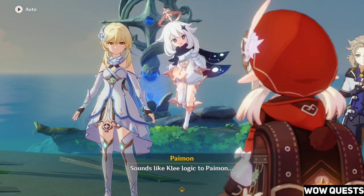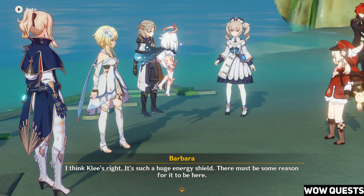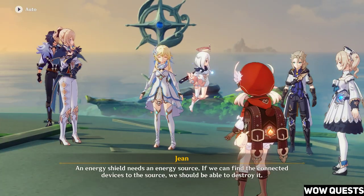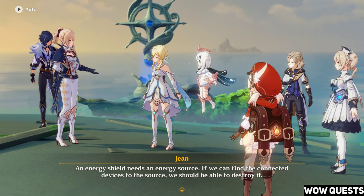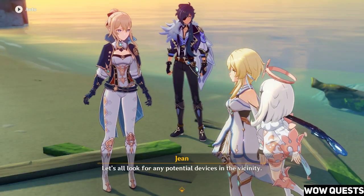Sounds like Klee logic to Paimon. I think Klee's right — it's such a huge energy shield. There must be some reason for it to be here. A reasonable inference. I agree. An energy shield needs an energy source. If we can find the connected devices to the source, we should be able to destroy it. Let's all look for any potential devices in the vicinity.